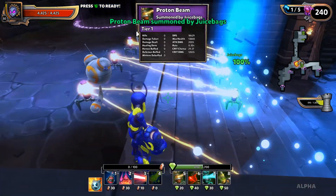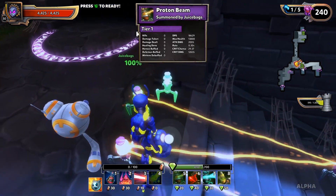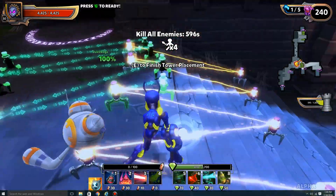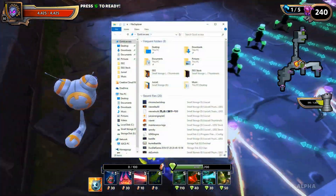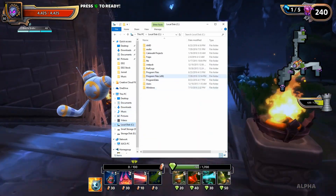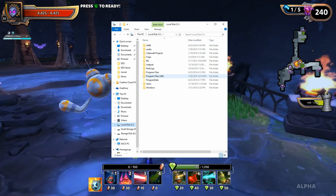What's going on everyone, juicebags here. Today I wanted to talk about how to unlock your frame rate in Dungeon Defenders 2. Of course, from the factory the frame rate is locked at 62 frames per second, and I'm going to show you how to get around that if you've got a machine that can handle it.